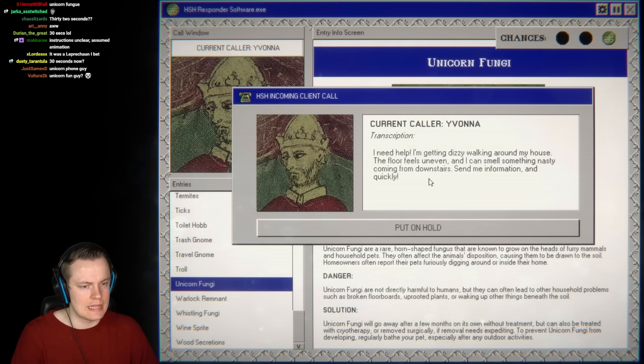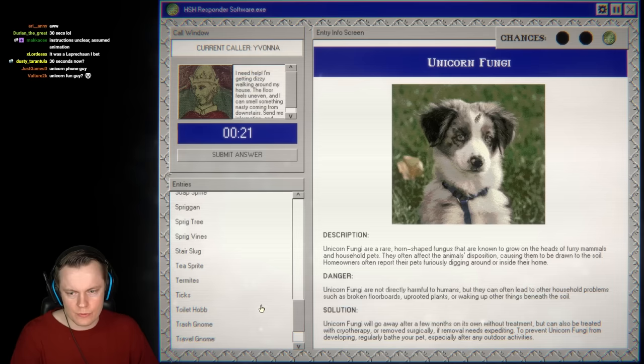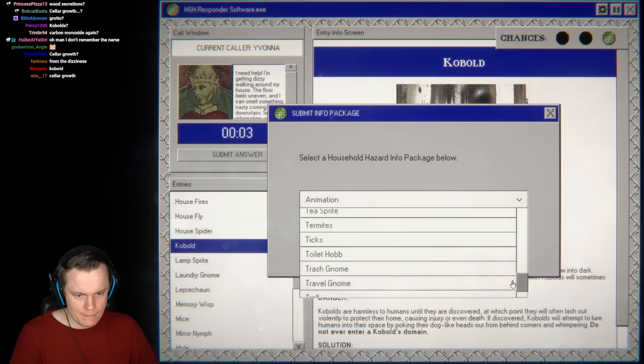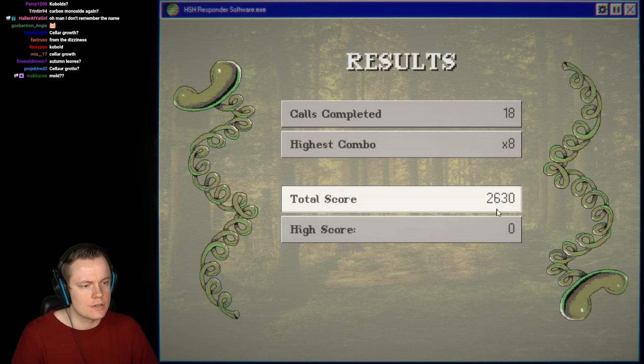Next call: getting dizzy, floors feel uneven, nasty smell coming from downstairs. We're stumped — was there something that broke floors? Cellar grotto? Kobold? We panicked and guessed kobold with no time left — wrong! That ends round one. 19 calls completed, highest combo 8, highest score 2,900.